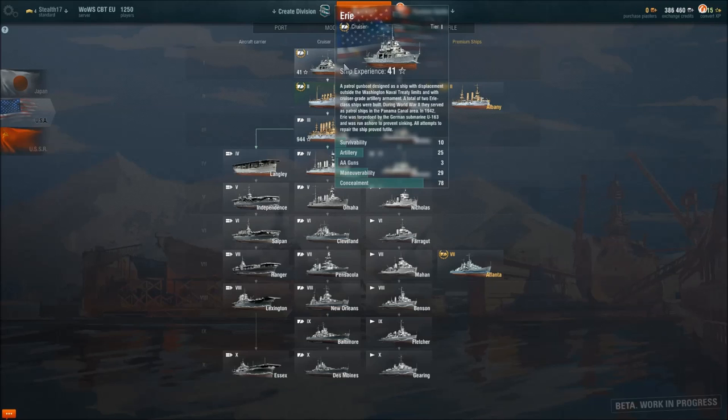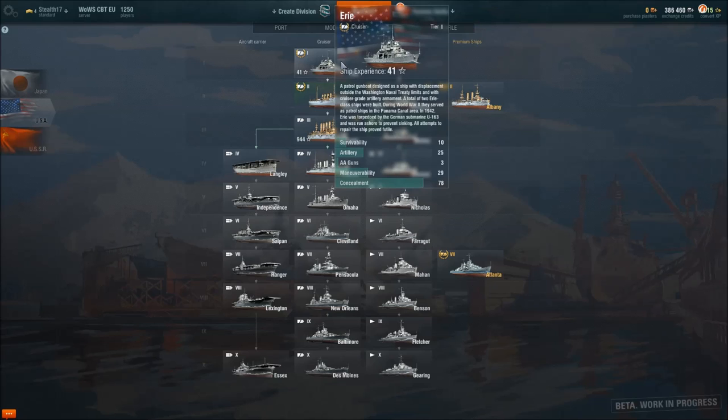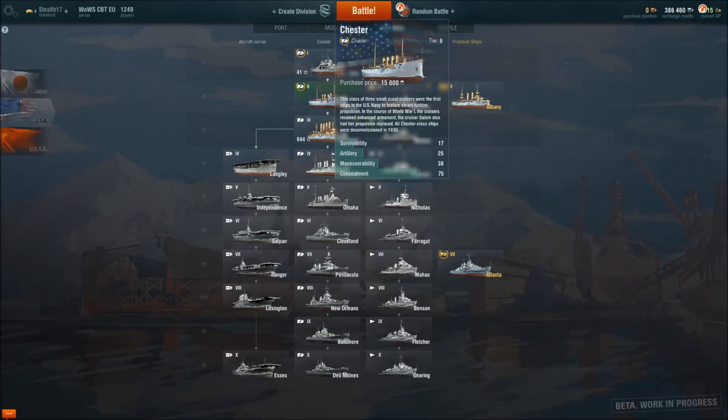The difference between cruisers and destroyers is that destroyers are much faster. They also have a lot less survivability. You can see that this one only scores 10 out of 100 points versus the Airy, which also sits at 100. But keep in mind you're going up a tier, so you'd expect a bit more survivability. If I compare to the Chester, which is also a Tier 2 cruiser, it has 17 survivability.